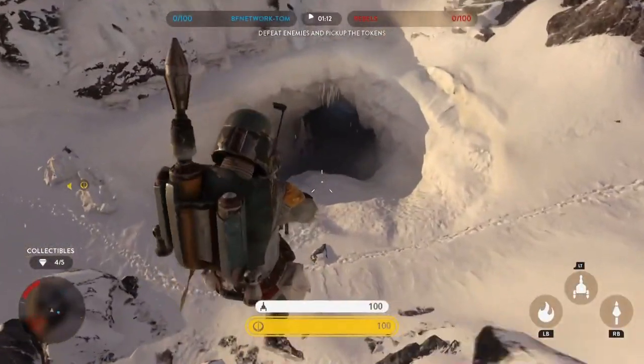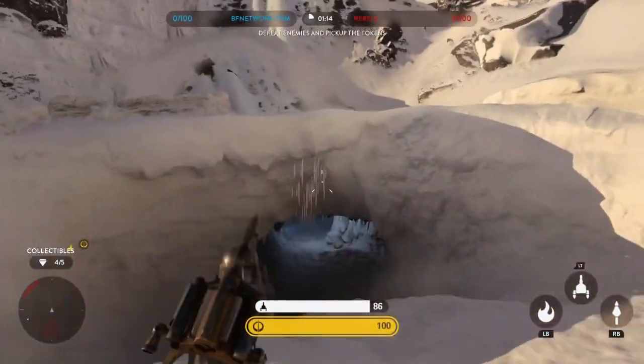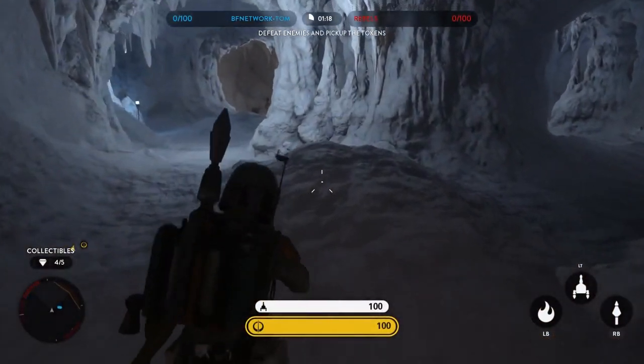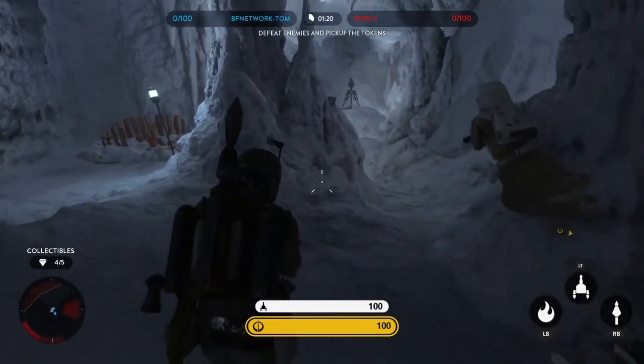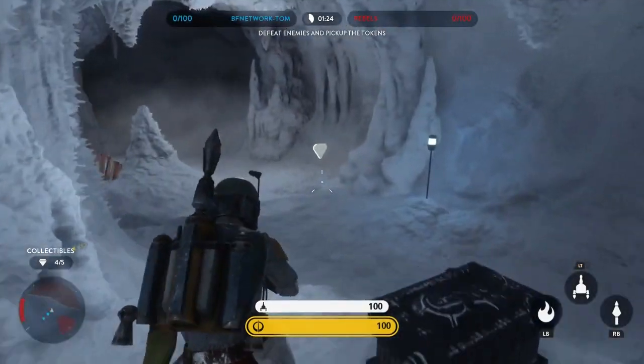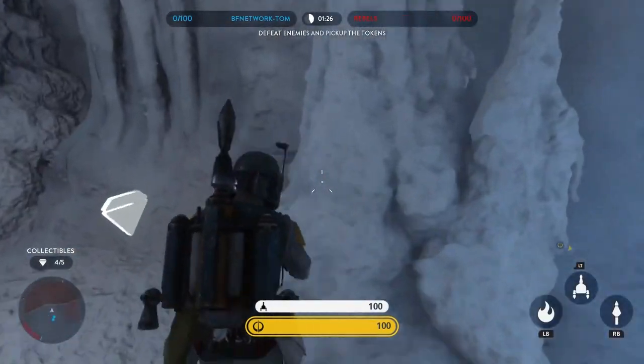The fifth collectible is located inside the ice caves. Just go into the giant cavern, enter the entrance, go inside, and turn right as you go in. Follow the wall all the way around past the mountain blaster, and you will see the fifth collectible available there.